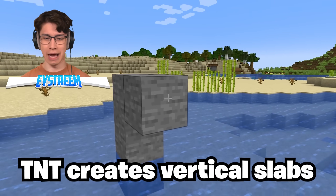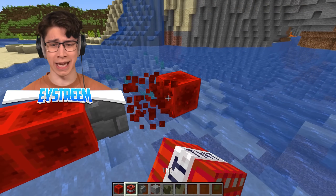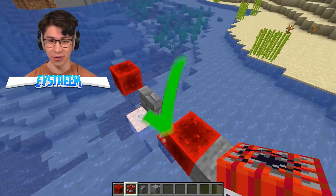Ever wanted vertical slabs? Apparently we just gotta blow some stuff up to get them. Put down a wall, replace the redstone with TNT, and we should be good to go. That is actually cursed.